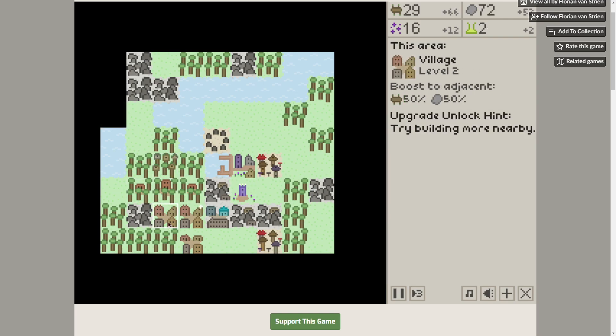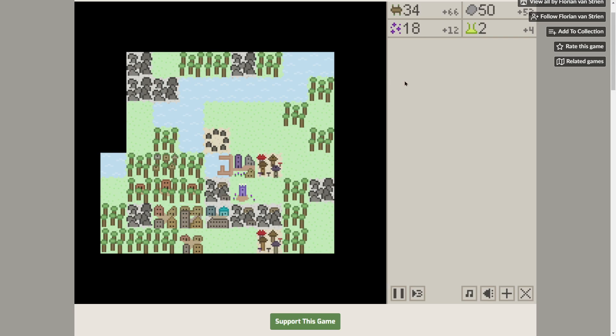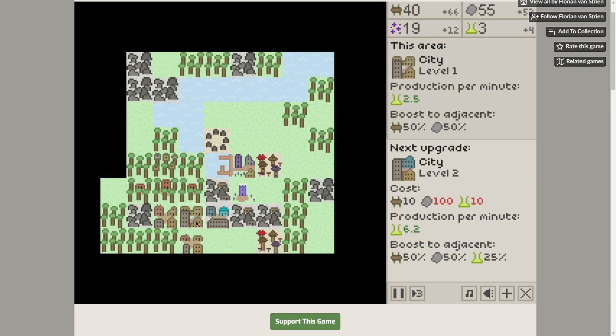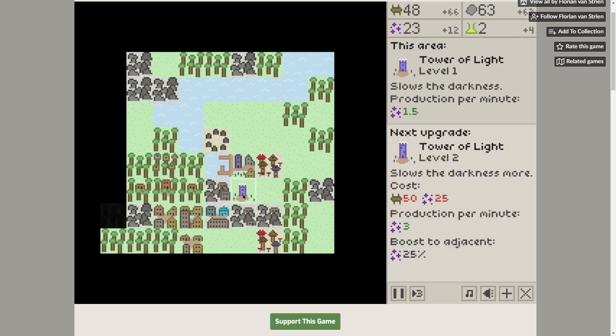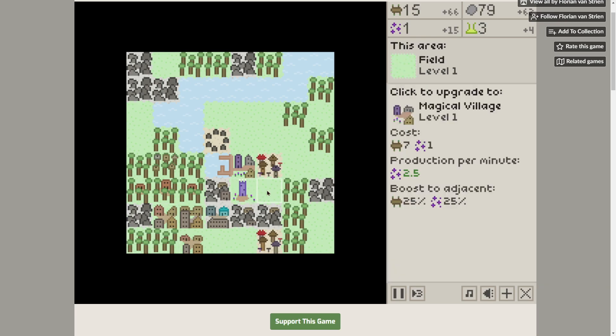Upgrade the treetop village and that guy as well. We're producing some science now and we can go again once we get 10. Let's crank that up. I can boost my tower once I get 25 magic, which I'm about to hit right now. There we go — slow the darkness down even more.